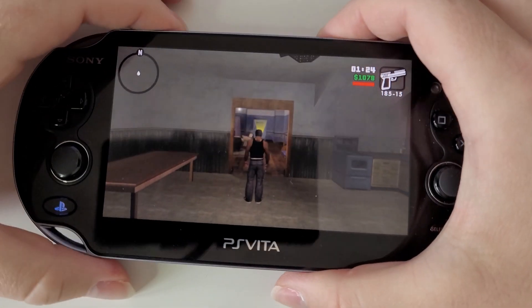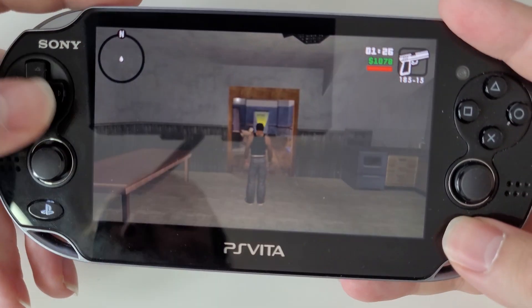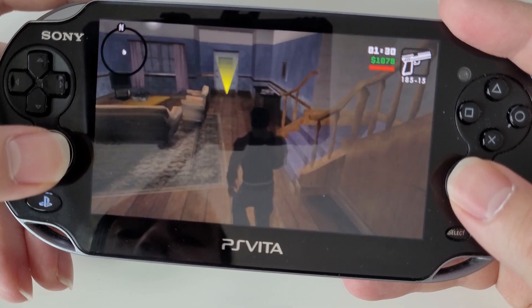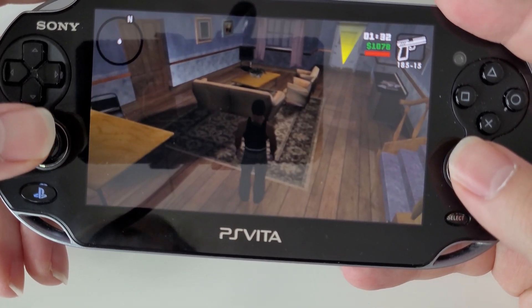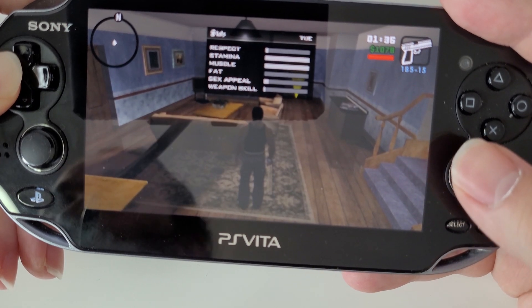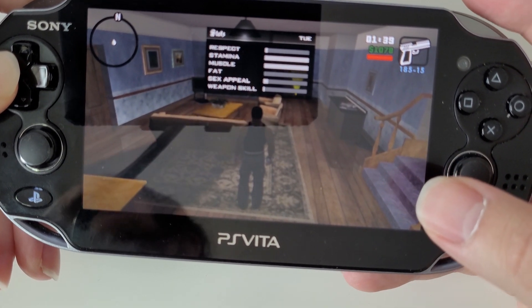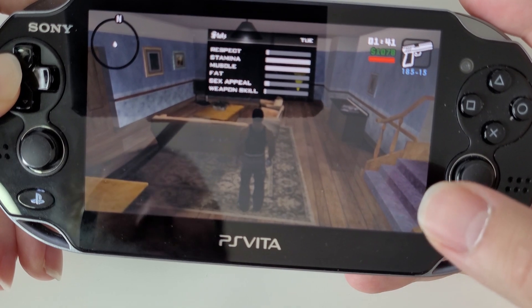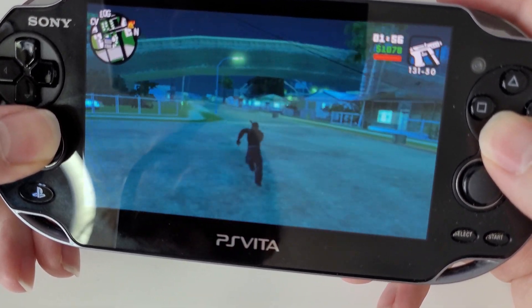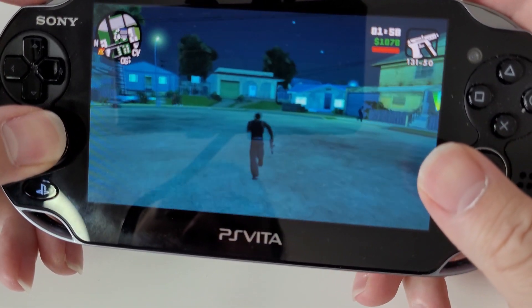There you go — as you can see, it's full-on Grand Theft Auto San Andreas. It's fully optimised for the PS Vita as well, so you press left to view all your stats. Of course I'm going full muscle because I'm a hench kind of guy. It's just full on, full running. Works perfect.